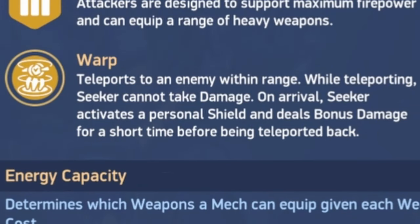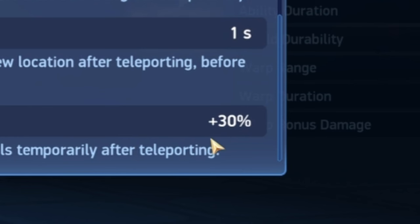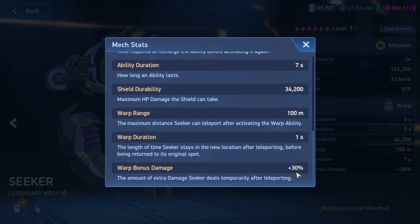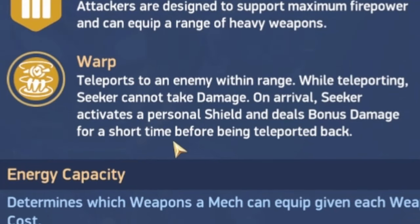That shield is marginally better than a Juggernaut shield, so it's very weak. Seeker also deals bonus damage of plus 30%, which is actually less than Stalker and Brickhouse. Though there is an implant to add another 30%, so you can get up to 60% bonus damage, which is very nice — for a short time before being teleported back.